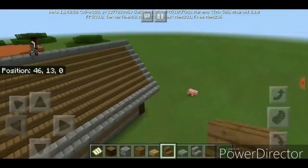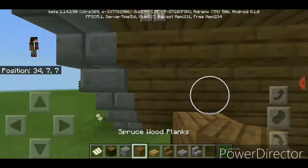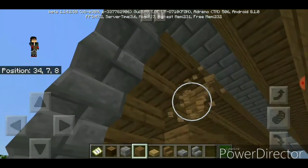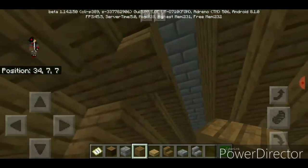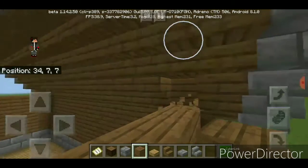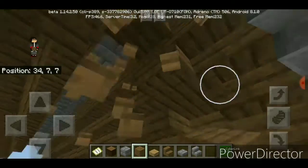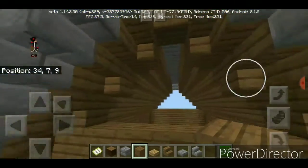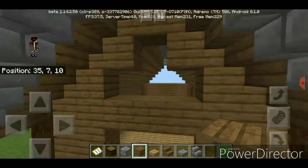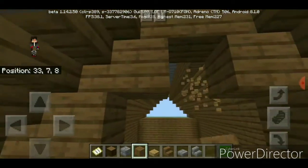Oh guys, there's the roof done! I think I finished this outer part — we just want to do this stair, this stair, and this stair right here. Place it in. Okay, we'll come in: one, two, three, one, two. Here we go, just like that.